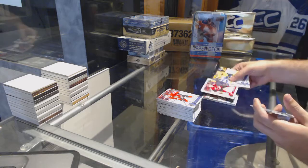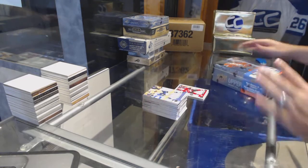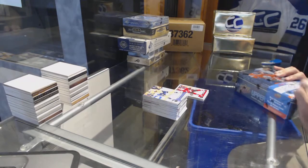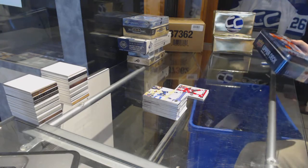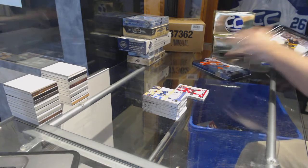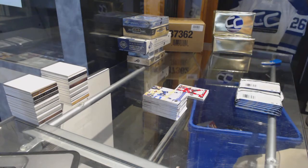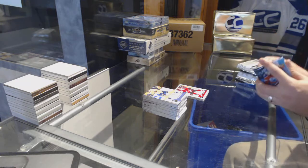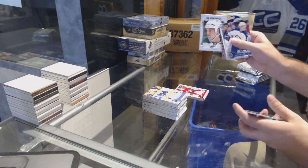We've got a Jacob Chytil for the Arizona Coyotes — marquee rookie. Now I want this to be known for anyone who ever says they don't like tins in the break — this is why we add them. They cost so little to put them in, and look at what that tin just produced. I would highly recommend getting that graded. But holy moly — you don't have to like tins, but it definitely has some good value.